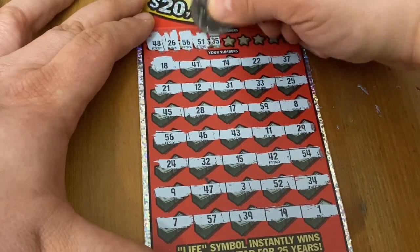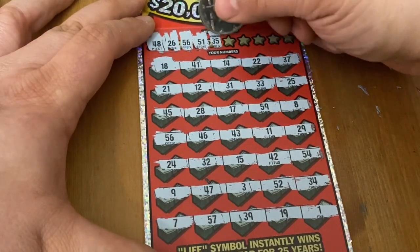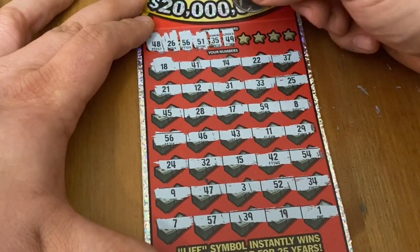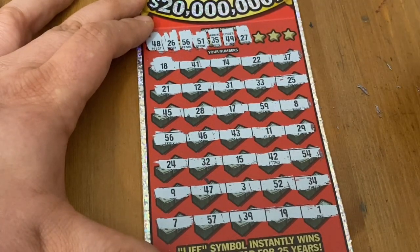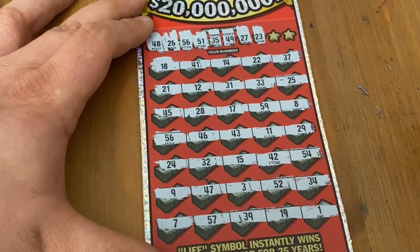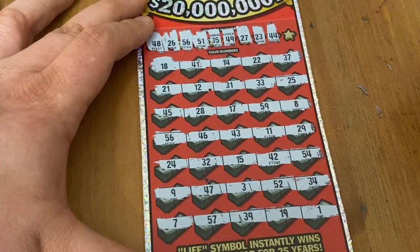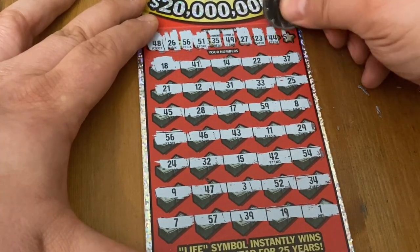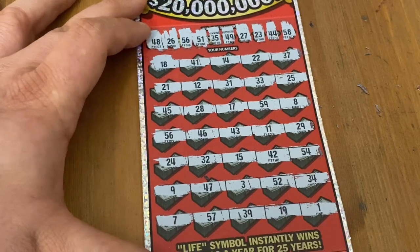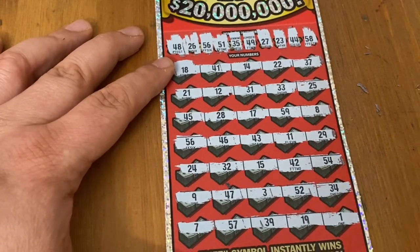How about anything else? 51 — I don't see 51. 35 — I don't see a matching 35. 49 — we had that on the last one, the only one ending in nine, don't have it here. 27 — I don't see a 27. 23 — no 23. 44 — no 44. Last chance to add on is 58 — I don't see it. So looks like just 56. Hopefully something really good under that 56 — thinking good thoughts. Let's see what we can do.